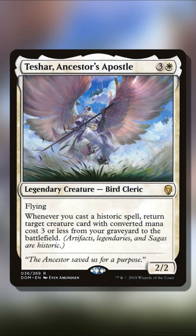Tishar, Ancestor's Apostle from Dominaria is one of the most fun white commanders that you can play. This bird cleric says whenever you cast a historic spell, return target creature card with mana value 3 or less from your graveyard to the battlefield.